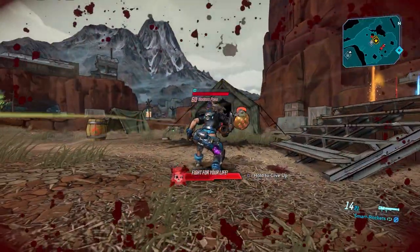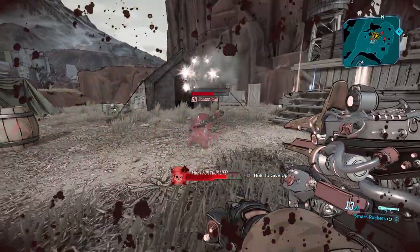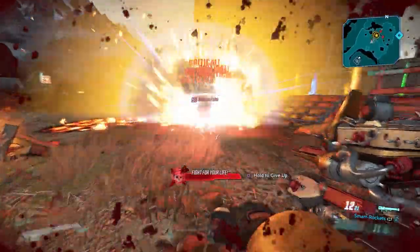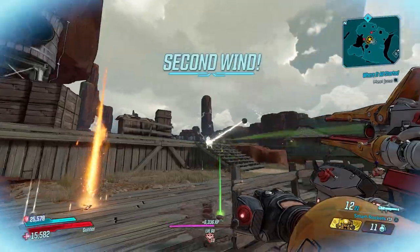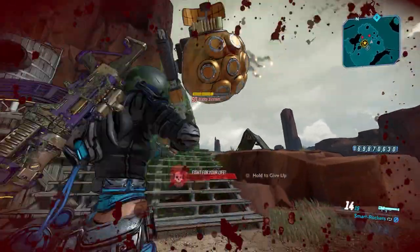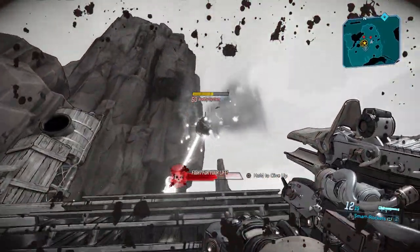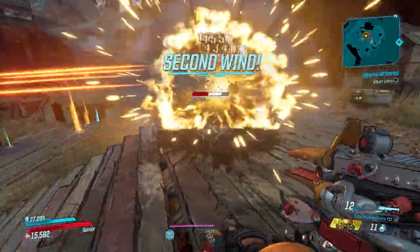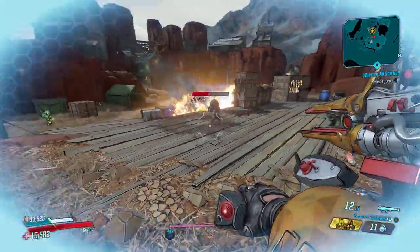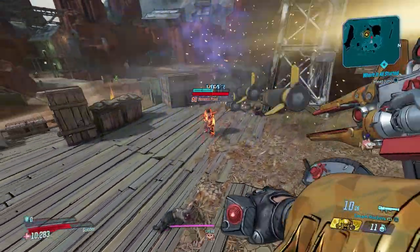On a splash-heavy Moze build, this thing's not horrible. One important thing to note: if you're not using the trackers, you need to aim a little bit lower than you expect because the rockets tend to go a little bit high. So that's my guide to the Plumage — not the best launcher, but on Moze with splash damage it's not horrible either.